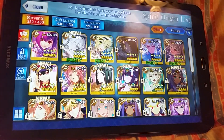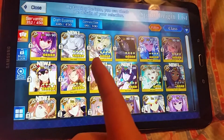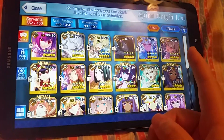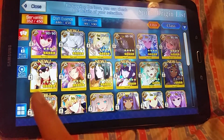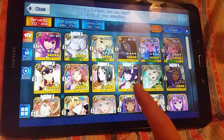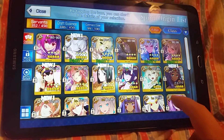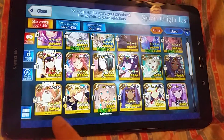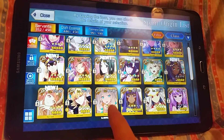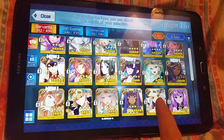Caster has to be my favorite class. We have Scathach, Anastasia, Nero, Merlin, Illya, Tamamo, Waver, Shuten Doji — I actually don't know his Noble Phantasm. Also Gilgamesh, Marie Antoinette, Nitocris, and Illya's mom. There are a few others I don't use.